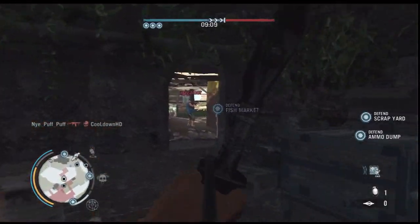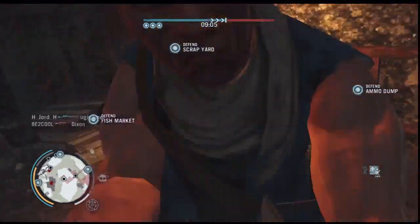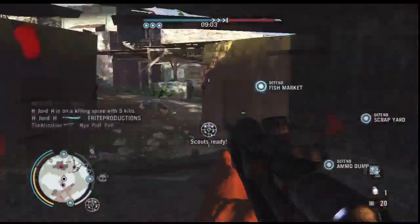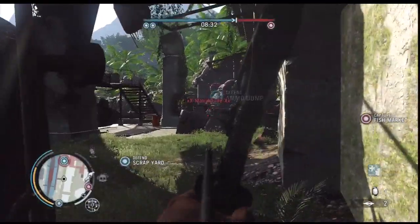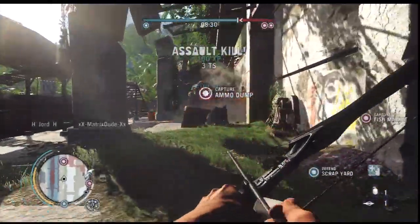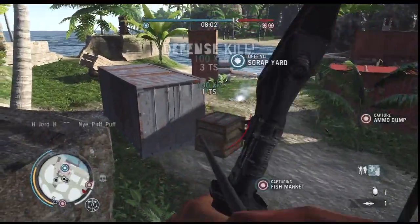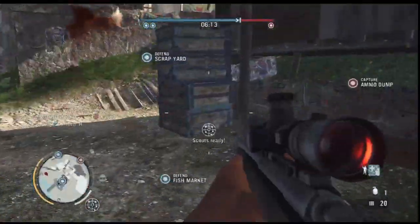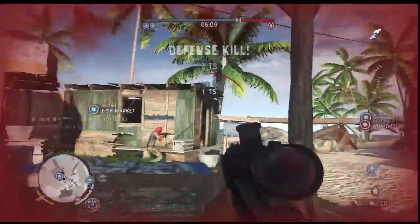It draws quite slow — I don't know if you can unlock anything to make it draw quicker — but once it's drawn you have to fire it, otherwise he just stays drawn in. This gameplay has some sniping in, and I do get a killstreak as well, the last killstreak. I'll do another video explaining the killstreaks and how they work because it's slightly different.